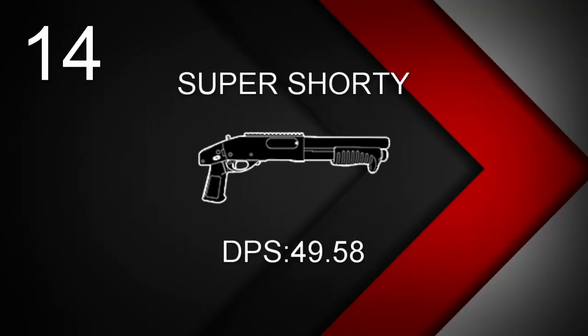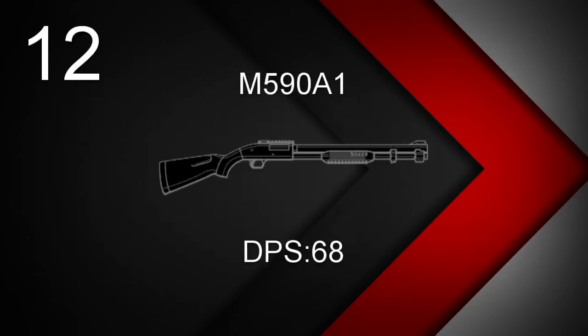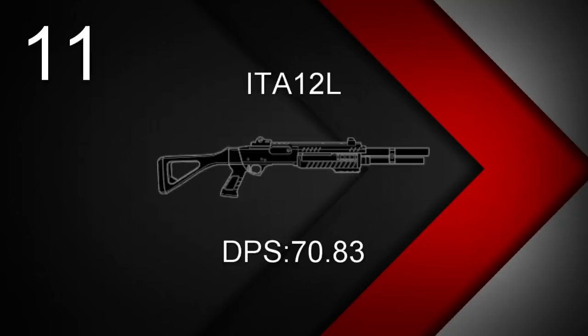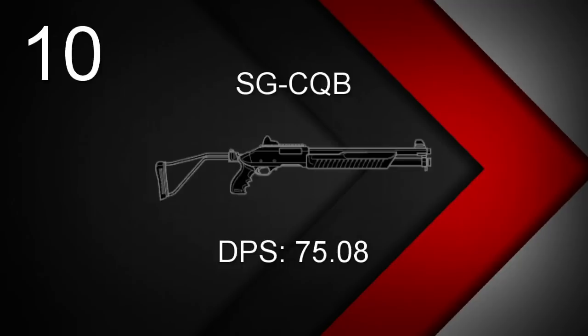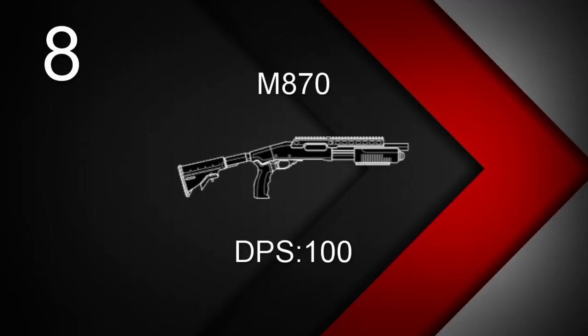Now for the shotguns. At number 14, Gridlock and Castle's Super Shorty with a DPS of 49.58. At 13, Hibana, Echo, and Amaru's Supernova with a DPS of 60. At 12, the M590A1 used by Sledge, Thatcher, Smoke, Mute, and Warden with a DPS of 68. At 11, Jackal and Mira's ITA-12L with a DPS of 70.83. At 10, the SG-CQB available to Twitch, Doc, Rook, and Lion with a DPS of 75.08. At 9, Jackal and Mira's ITA-12S — used as a secondary — with a DPS of 99.17. At 8, the M870 used by Jaeger and Bandit with a DPS of 100.